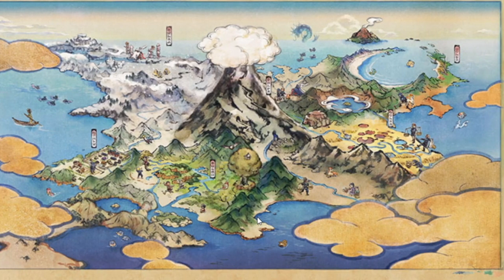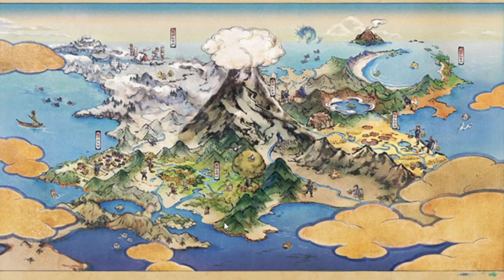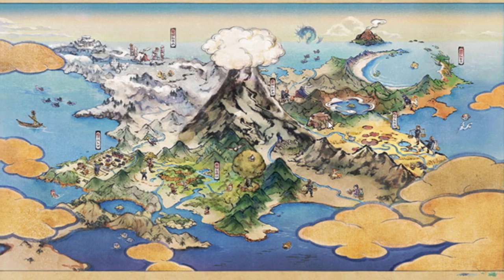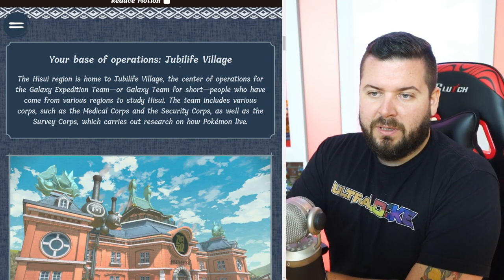What a majestic looking map! There's a bay with a little side area, the town at the bottom left, a big rock structure, what looks like fishermen, a Tentacool and a Gyarados. Gyarados confirmed — I'm happy even if there's no Charizard.